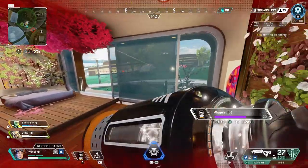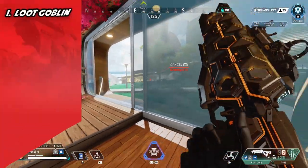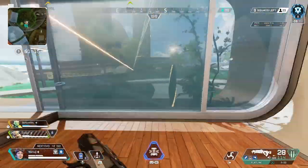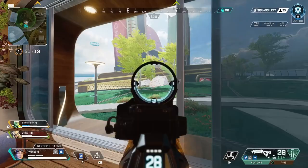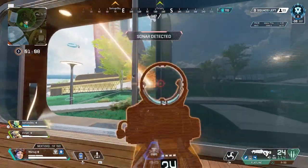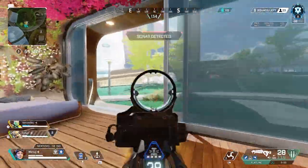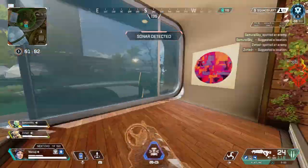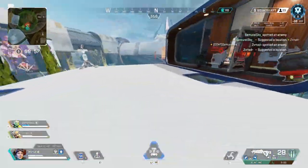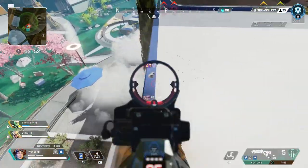Number one: stop taking so long to loot — stop being a loot goblin. In Apex Legends, players just want to loot all the boxes they see. They see a gold or purple box and want to loot like it's Skyrim. The game is fast and you have to loot the same way. If you want to improve your gameplay, you need to get faster at looting, whether that means increasing your cursor speed in settings.